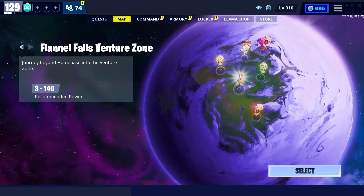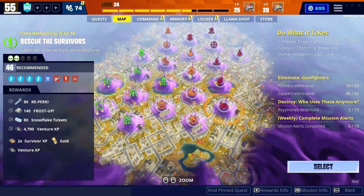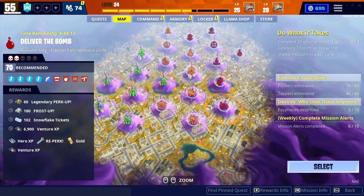Let's go over here to the venture zone. You can see I'm level 70, so if I were to carry someone in this 46 zone it would give them a lot more venture XP — 6900 compared to 4700.